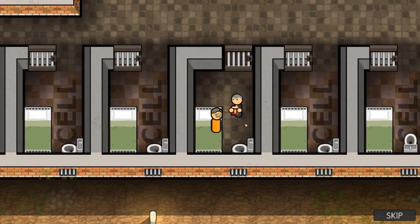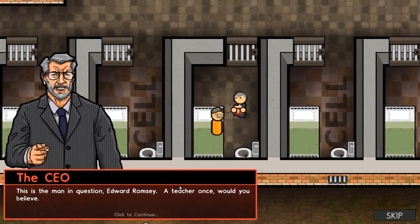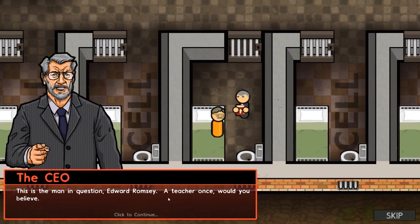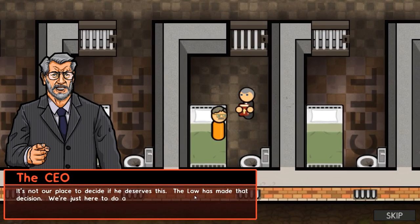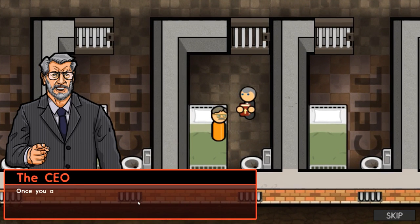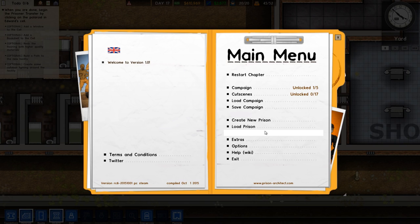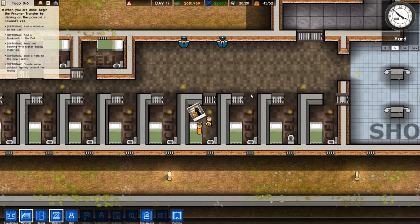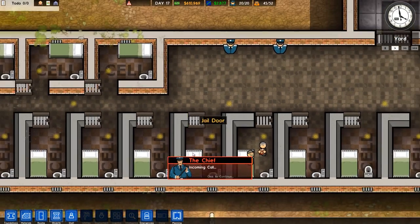There's a cutscene. This is the man in question - Edward Ramsey, a teacher once, would you believe. He looks a bit like Walter White with that mustache and glasses. It's not our place to decide if he deserves this - the law has made that decision, we're just here to do a job. There are polaroids now in the game you can collect even in sandbox on certain events - we'll be on the lookout for those.